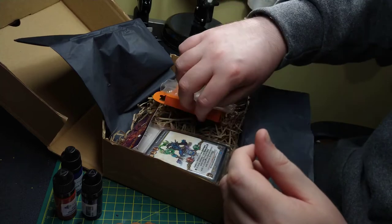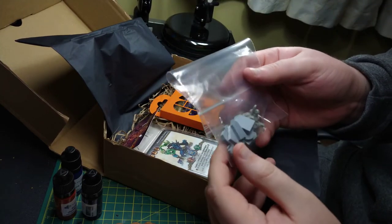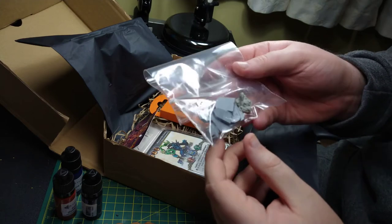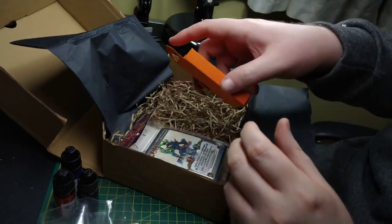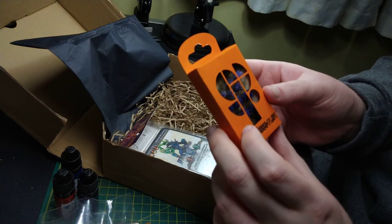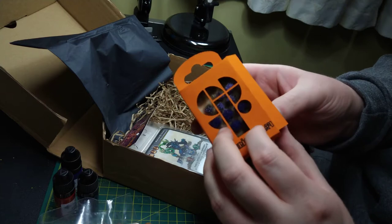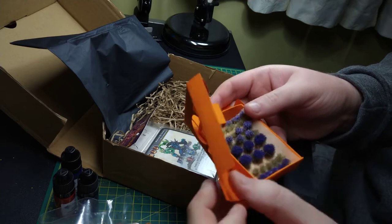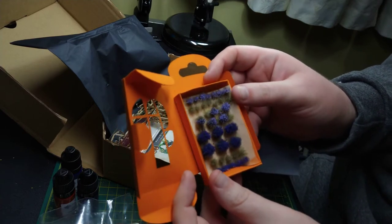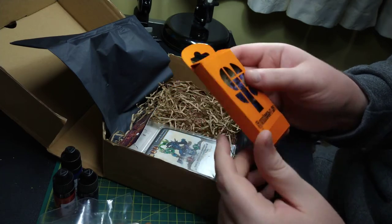There's more basing bits - tombstones, gravestones, and some skeletons. We have some tufts from Sirius Play Scenics, never heard of these people. So we've got some purple, some dead grass, and what looks like some flowers for the graves - they'll come in handy.